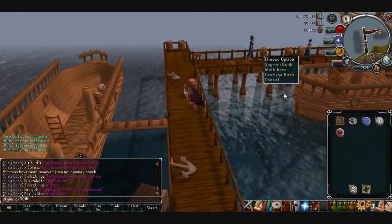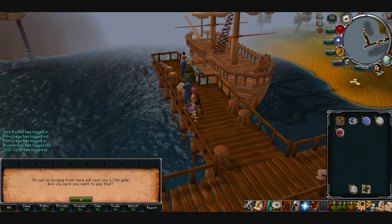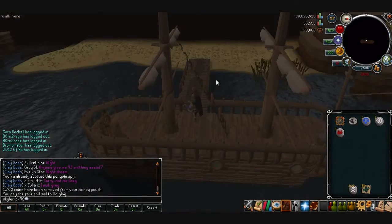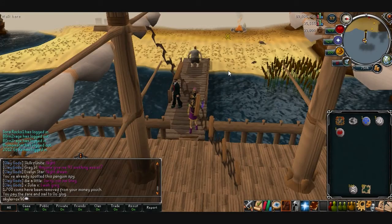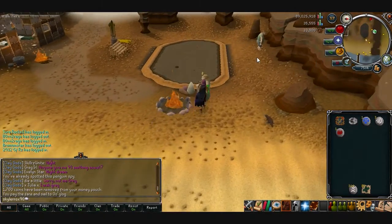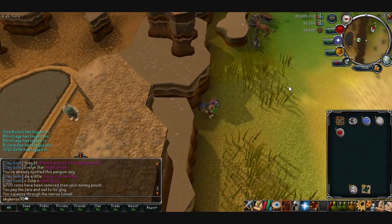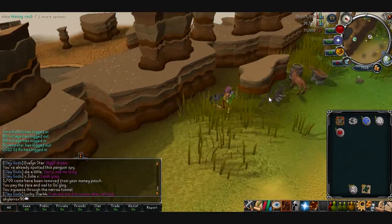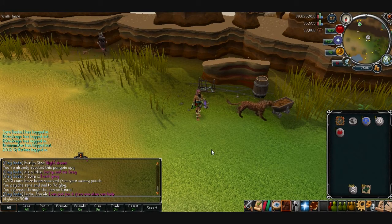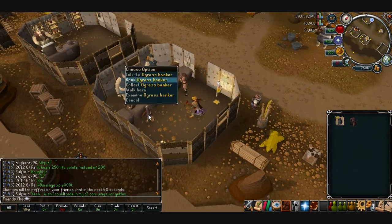Travel down and charter with these guys to Ooglog — it's only 1,700, whatever. You can also use a Ring of Dueling and teleport to Mobilizing Armies then run east, but if you're already in Catherby this is a bit faster. Go through this little passage, and if you have the levels — 81 Mining and 89 Crafting — I would highly suggest doing this mining rock thing. I'll pause it while I get mine. Alright, I'm back. I got my 50 potion flasks here, so just bank those.